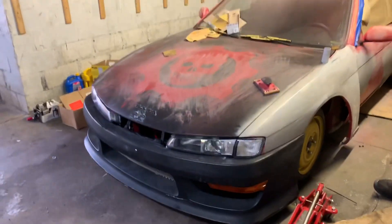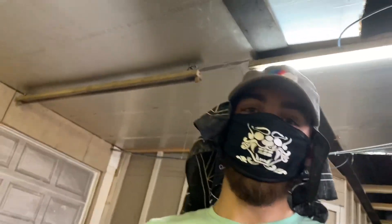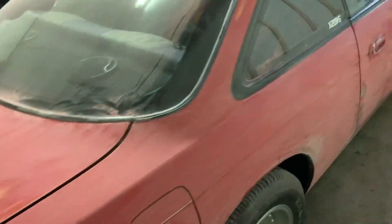All right guys, today we're going to do a paint job on a Zenki S14 that Roy just bought. Jaden picked this thing up. It's a Gears of War special because we got the Gears of War thing on the hood and he wanted to paint it. So we got to sand it down, which I helped a lot with, and we're going to primer it and then paint it.